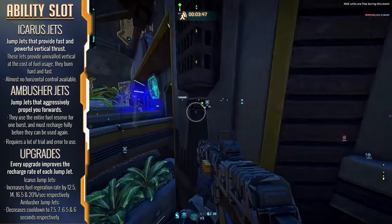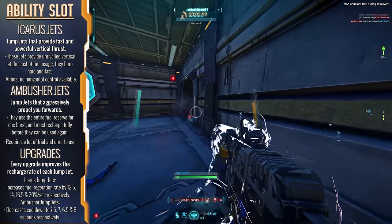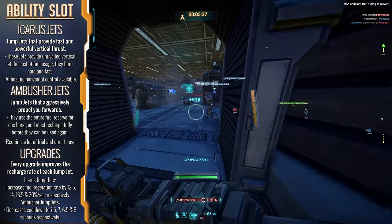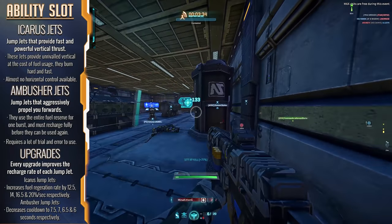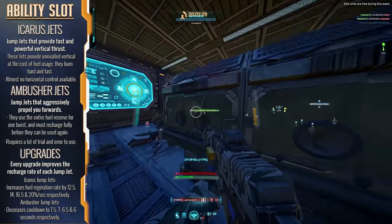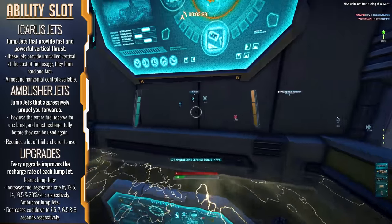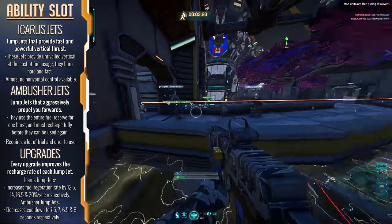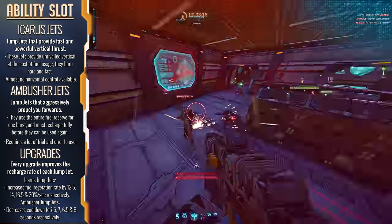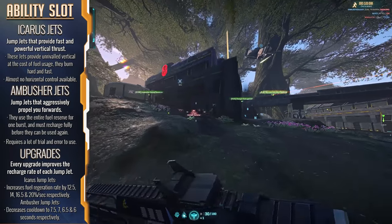The last ones on the list — we've certainly saved the most chaotic for last. These are the Ambusher Jump Jets. The Ambushers very quickly and aggressively shoot you forwards in a quick burst based on the direction you are moving before you hit the launch button. Interestingly, these Jets must recharge fully before you can use them again, which makes them a big risk to use if you get it wrong, but they can create some of the most chaotic scenes you will ever bear witness to in this game.